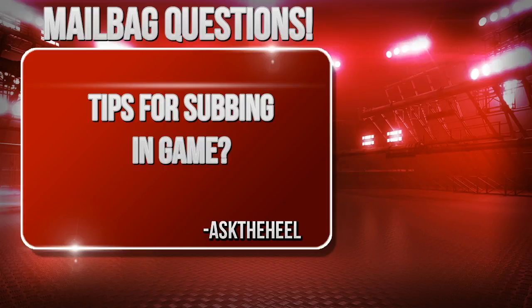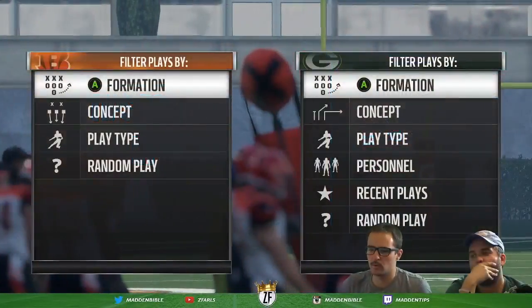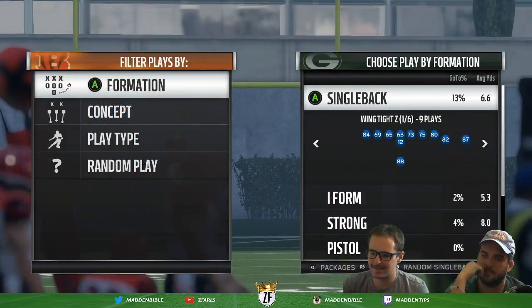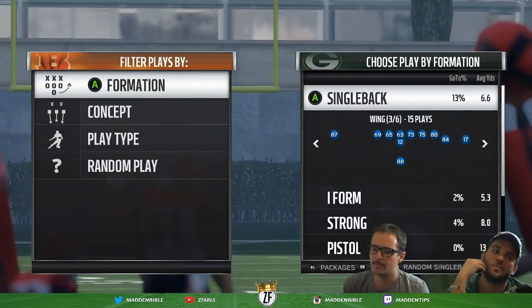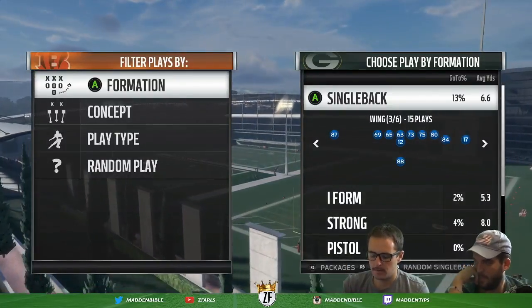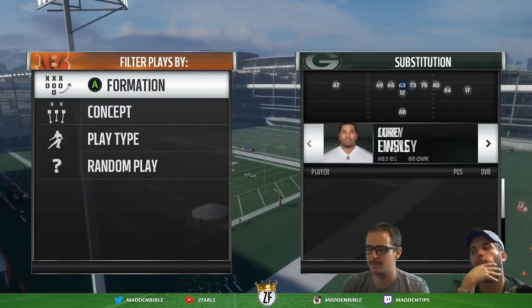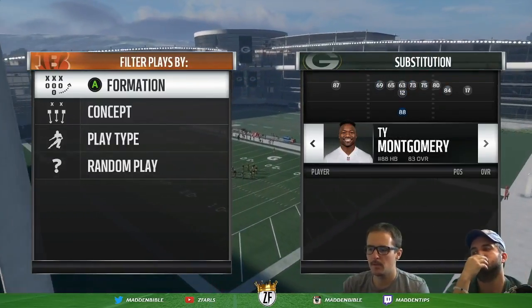Do you have any tips for subbing in game? So this is at the play call menu. I'll go through offense and you can go through defense. So this is basically how you sub players in. Number one, use RB and the D-pad. You can cycle to any position and sub a guy in. Very easy.